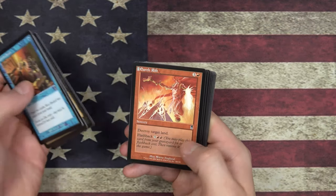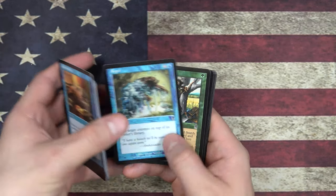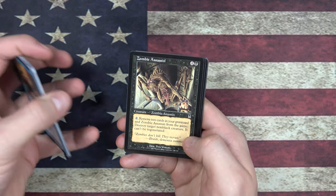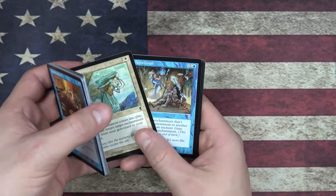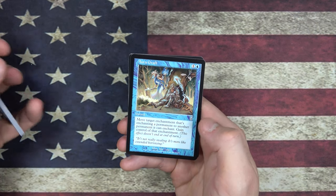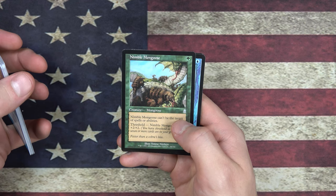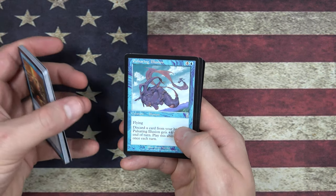Careful Study, Debris, Hunger, Earth Rift, Visibility, Lunatic, a little Repel action. Diligent Farmhand — he's pretty useful, he's got the Muscle Burst thing going on. Zombie Assassins, that always creeps me out. Auramancer — that's some Rebecca Guay art, very nice. Aura Graft is uncommon. Nimble Mongoose, that's pretty sweet, and the Mongoose is fighting like a dragon or snake thing. Pulsating Illusion.